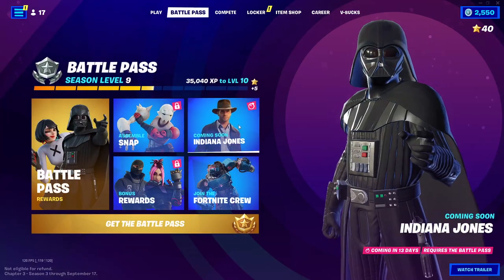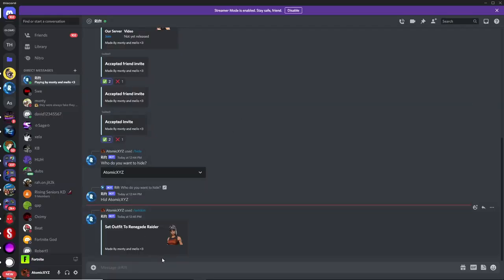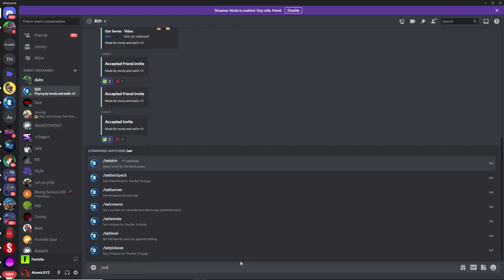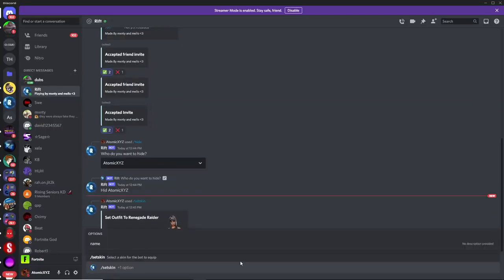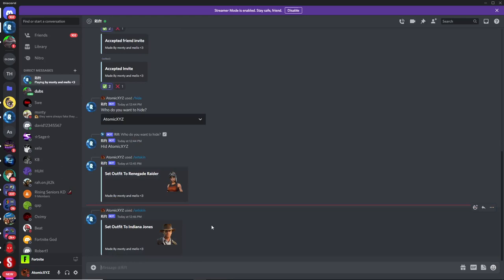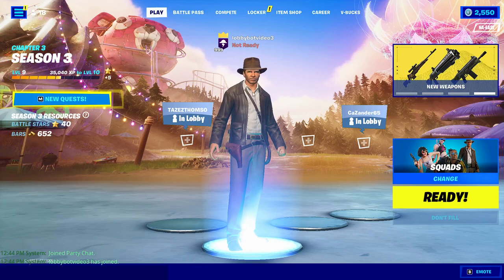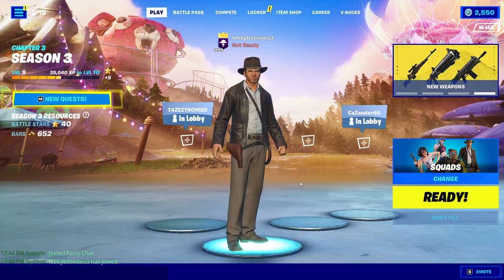If you want to get a Battle Pass skin like the Indiana Jones skin — which is unreleased for 13 more days — just go back, type /set skin, and then type in Indiana Jones. Once you've done that, it'll change to the Indiana Jones skin. If you go back over to your lobby, you will have the Indiana Jones skin in your lobby.